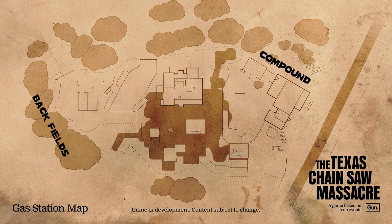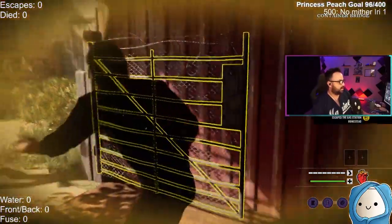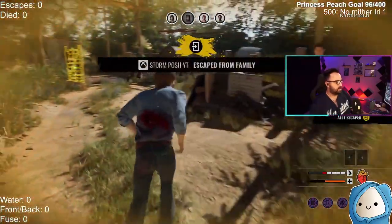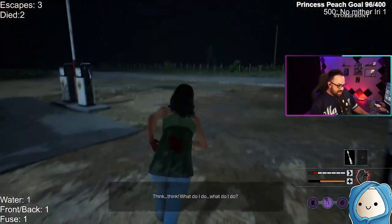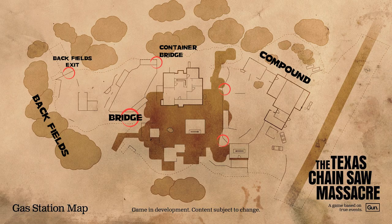The lock pick exits on the gas station map are at the back fields and the compound. For the back fields exit, you must unlock the gate located at the bridge or the container bridge, then make your way towards the rear of the back field. If the light is red and on, the gate must be turned off at the car battery. Unlock the gate and escape to freedom — you'll be escaping on the road in front of the gas station, which is a long trek, but at least you're out.